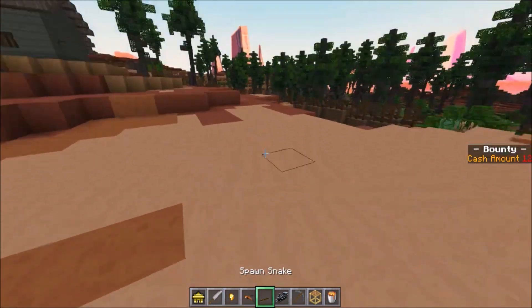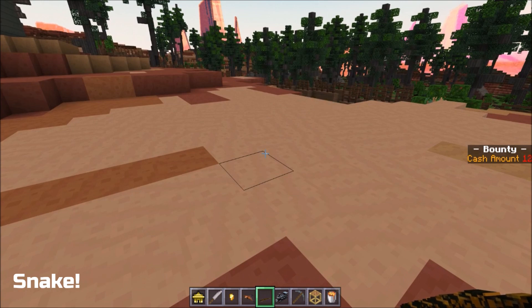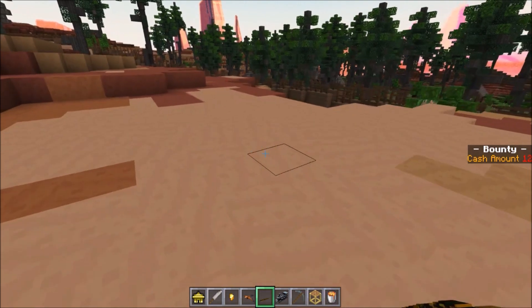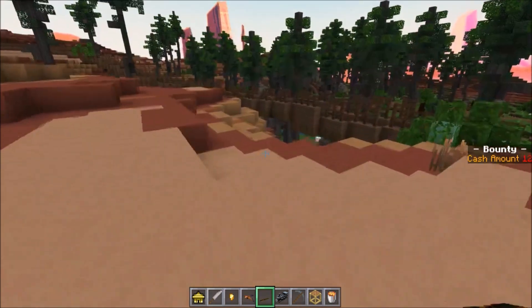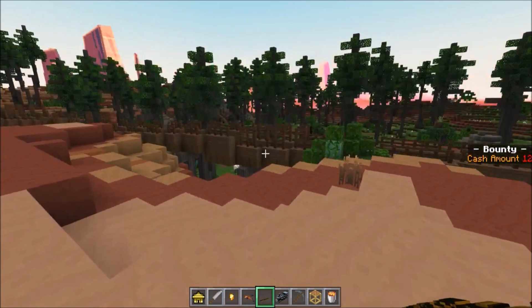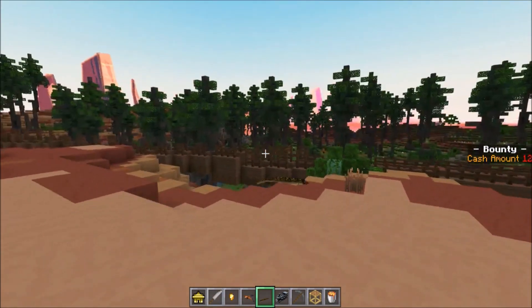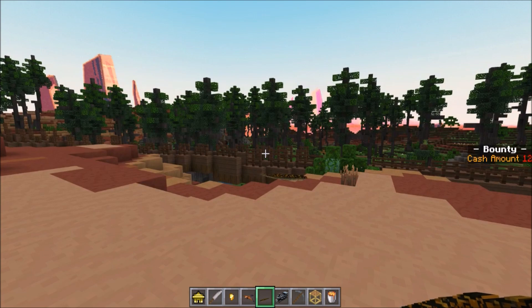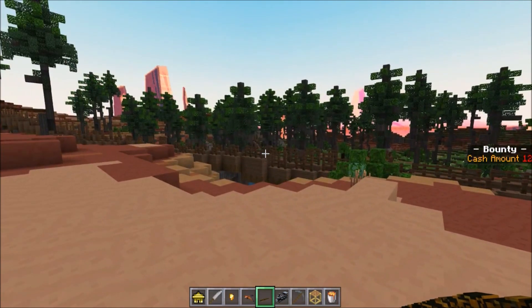That being said, a mob that I do want to see is the snake. What a great idea to add snakes to the game. They can attack you, maybe give you poison. Maybe snake eggs could be used as a recipe or something. I don't know, but we could do something cool. That's what I'm really looking for — just cool additions to the game. I'm a builder at heart, but I can recognize that having snakes for atmosphere would add a lot.